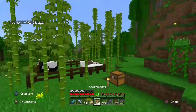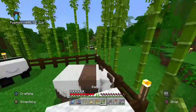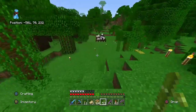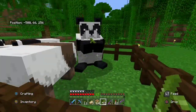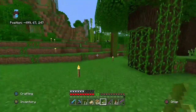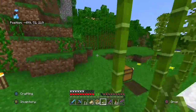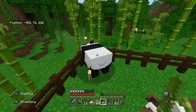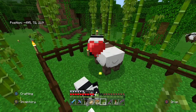So for breeding pandas, you need bamboo around them to actually breed them. If we go down here to these pandas, you'll see that when I feed them with bamboo, they just kind of sit up and eat the bamboo — nothing happens. That's what happened in the middle of the forest when I was trying to get the achievement. I found out they need some bamboo around them. I don't know how much, but we'll feed them — you can see the love hearts and they'll breed up a little baby.